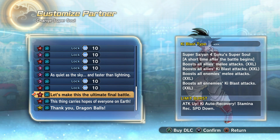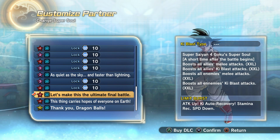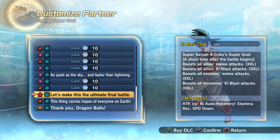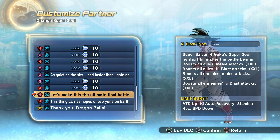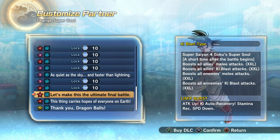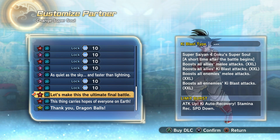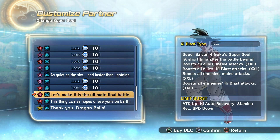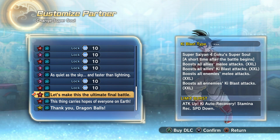We're gonna be taking a look at a super soul that came out of a raid reward a couple of days ago. Your boy forgot to do the raid - I know, I'm an absolute dumbass, yes, you don't have to tell me down below in the comments. But the super soul you got from that raid, from the Bardock raid I believe, was this one right here: 'Let's Make This the Ultimate Final Battle.'